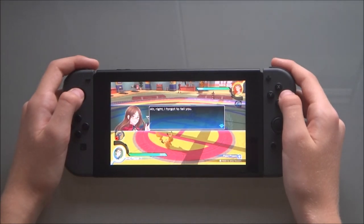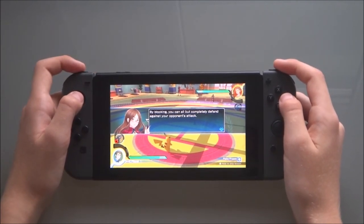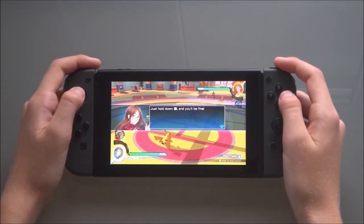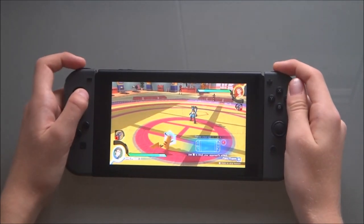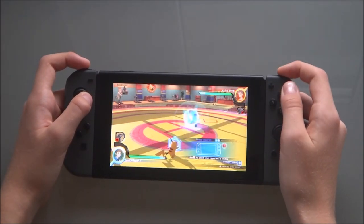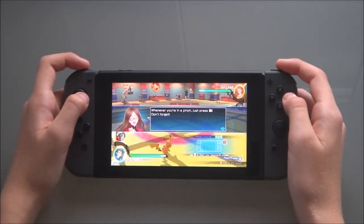I forgot to tell you — you can block by pressing the R button. By blocking, you can all but completely defend against your opponent's attack. Let's try to block an attack. Just hold down the R button and you'll be fine. Whenever you're in a pinch, just press the R button.